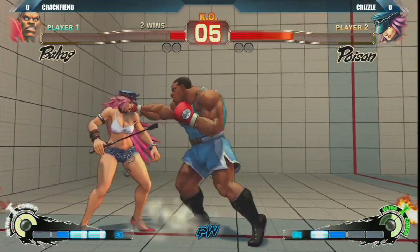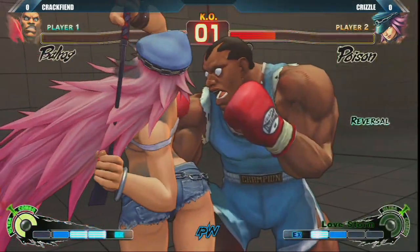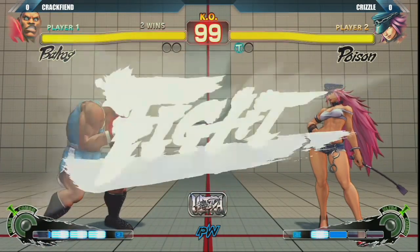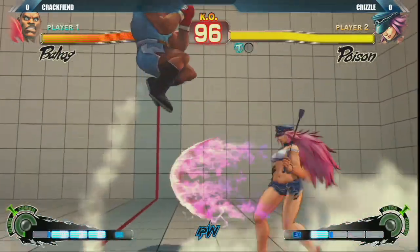Her overhead is arguably one of the best overhead normals in the game. She can't combo after it, but it's just so fast — and it's safe. That's always good to have, a safe overhead. Not a lot of characters even have an overhead. She has one and it's really good.